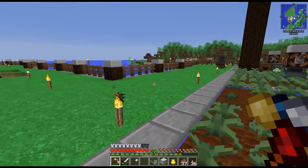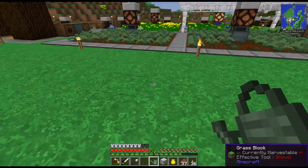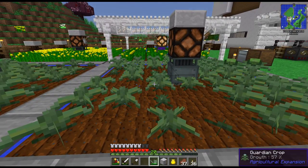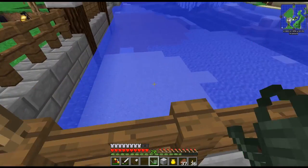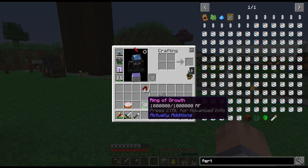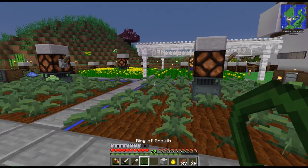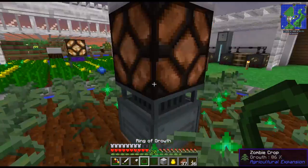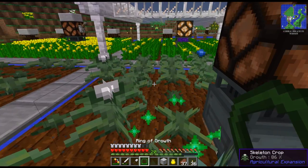With the update adding Extra Utilities 2 we now have the watering can — it's already full, but when you make it you need to right-click water to fill it. It does work on this Agricultural Expansion, by the way — you can see it growing slowly around it. But before we actually had that, I made the Ring of Growth from Actually Additions, which is really neat. It holds a million RF and when you just hold it in your hand, it acts like bone-milling the area around you until the million RF runs out.